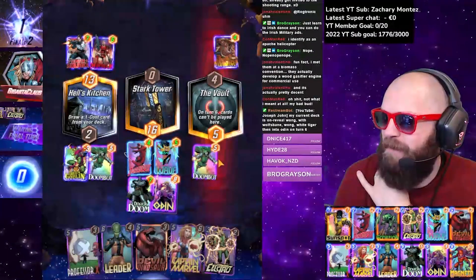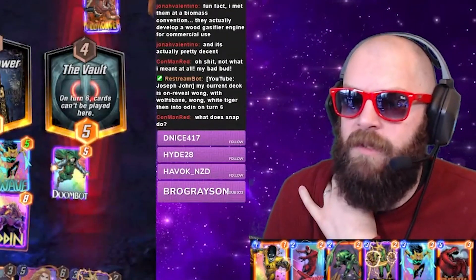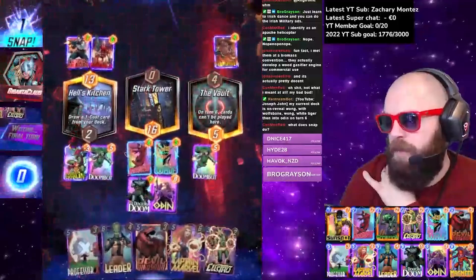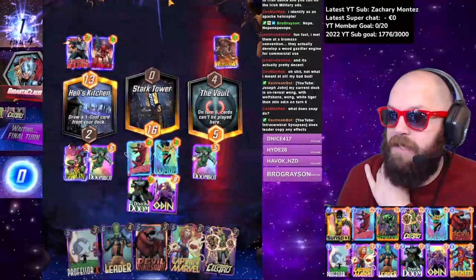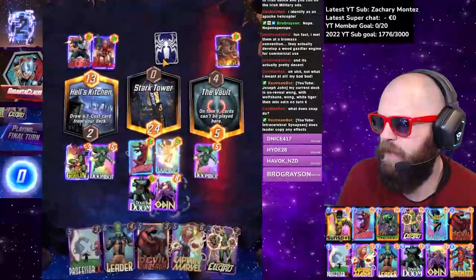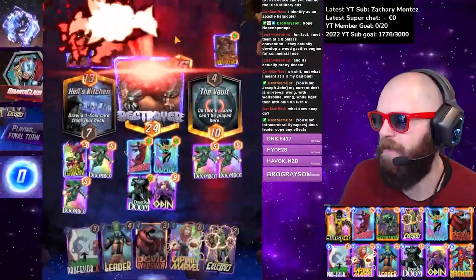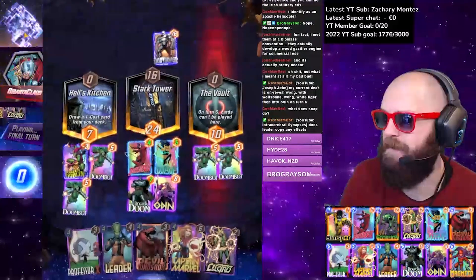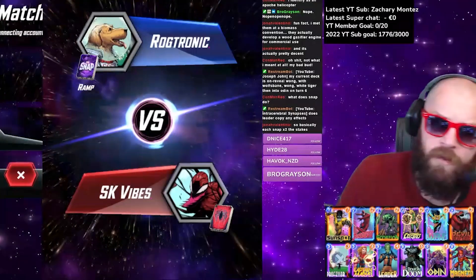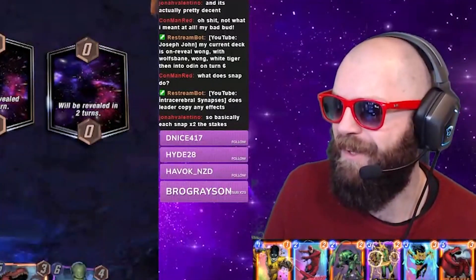My current deck is on-reveal Wong with Wolf Spain Wong, White Tiger, and Odin turn six. Snapping basically ups the stakes — right now if the game ends the winner gets two cubes. They've snapped so now the game is worth four, and you can snap one more time — the maximum cubes you can win or lose is eight. Does Leader copy on-reveal effects? Yes, absolutely — so if you Leader into someone who plays Venom or Carnage, they eat all your stuff. Leader can also screw you pretty quickly. That was a Destroyer deck — I should have snapped there.